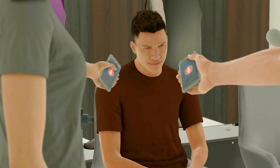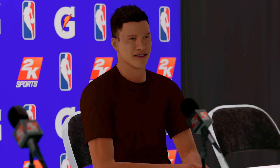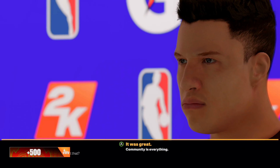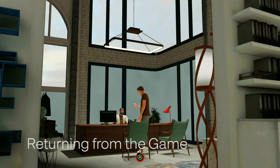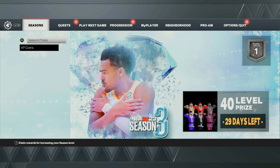Once you guys log back into the park, you'll get your VC. If you look on the bottom left-hand side of the neighborhood, you will get your VC for completing those three objectives. To get your VC from the endorsement you have to play two or three more my career games — that's completely up to you. But I'm going to show you guys how you can keep spamming this glitch over and over again. Just go back to the NBA 2K23 main menu.